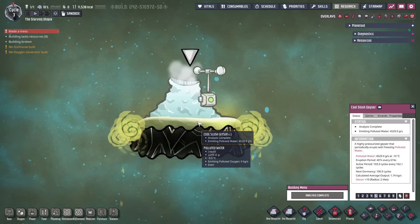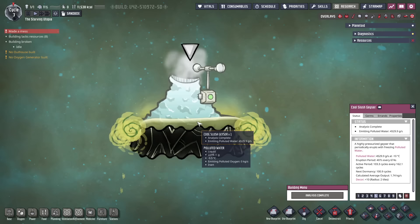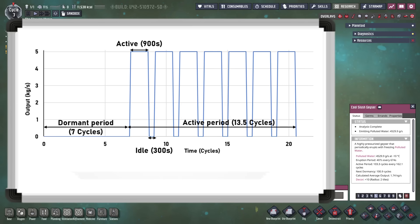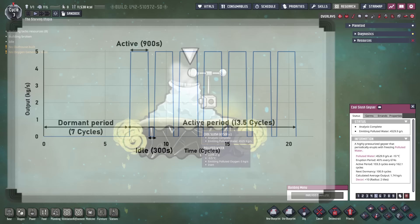Geysers have 3 states: active, idle, and dormant. Dormant geysers simply do nothing, and during the rest of the time they alternate between active and idle. The graph I'm showing here illustrates this visually in a simplified example — real geyser timings are obviously much longer. The eruption period is given in seconds and the activity period in cycles. To get this information, the geyser must first be analysed by a dupe with the field research skill. Be aware of dupe safety when doing this, and once complete, the geysers will have an anemometer to show this visually.